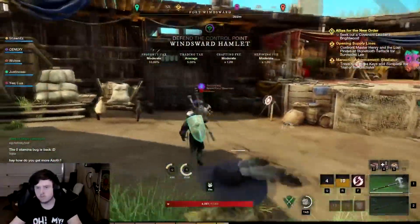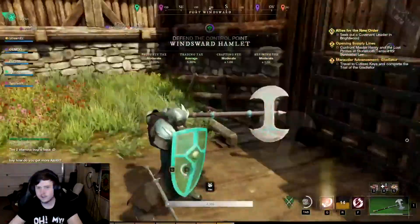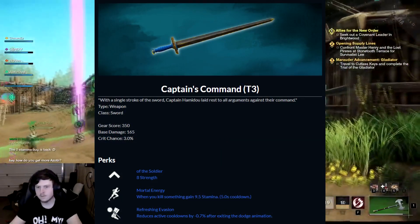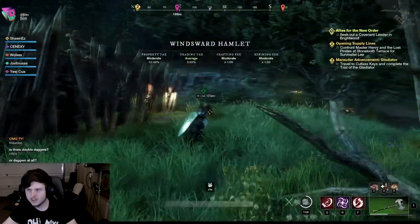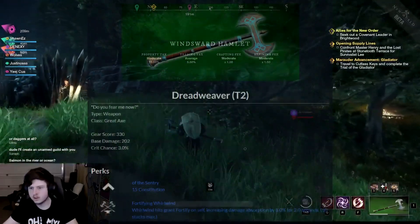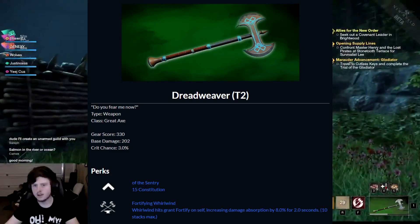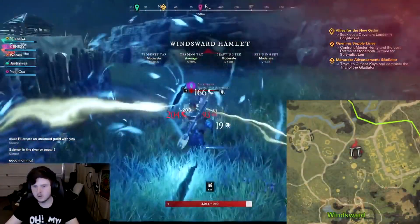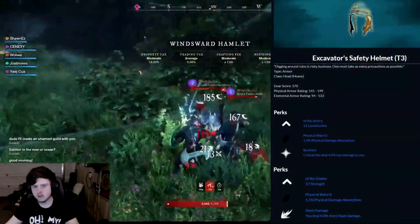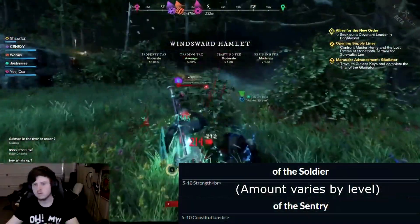The basics of finding elite drops has been covered, so let's do a test run with what we would be able to eventually put together as a class build for tanking. First off, I would start looking for Captain's Command as mentioned earlier, as it provides a sustainable 8 constitution and 350 gear score with only a level 26 requirement. Next, I would go farm Swogglesmear, since he drops Dreadweaver, a powerful greataxe for tanking that provides 15 constitution and Fortifying Whirlwind. Finally, I would go farm Amreen Excavation until I get Simon's Hacksilver Ring and the Amreen Excavation Helmet, then fill the rest of my gear with heavy equipment and Of the Soldier or Of the Sentry perks.